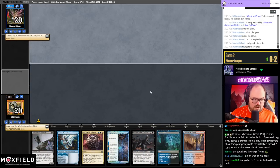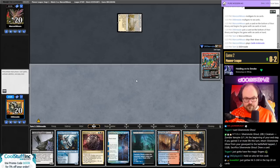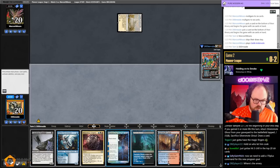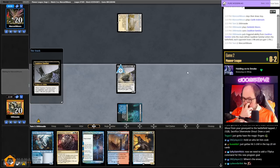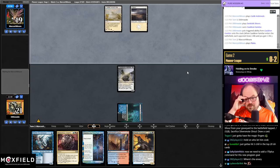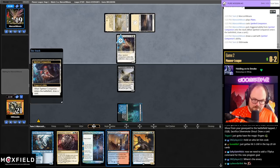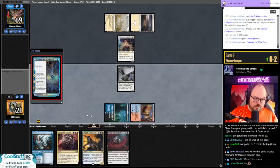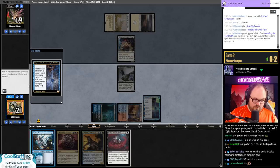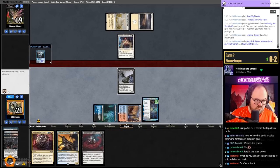I kind of want to go Familiar on one into Founding, Venture Deeper on two. Not a Rest in Peace, thankfully. We found the out but we need to put a bunch of stuff into our graveyard this turn, so if they draw Rest in Peace it's still not going to be great. We milled a Ghoul — there we go.